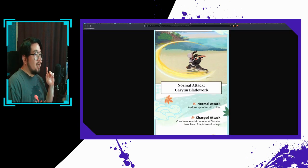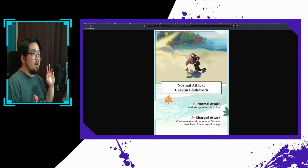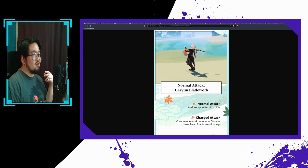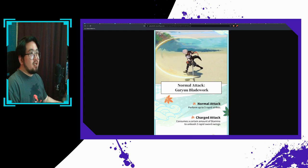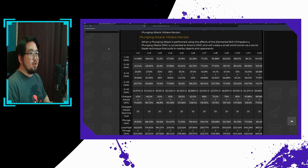We'll start by taking a look at Kazuha's normal attack. His normal attacks are a 5-hit chain similar to most other one-handed sword users. Looking at his multipliers, we see that it's underwhelming — even at level 7, the multipliers aren't particularly high. Even his charge attack multipliers aren't anything to write home about.